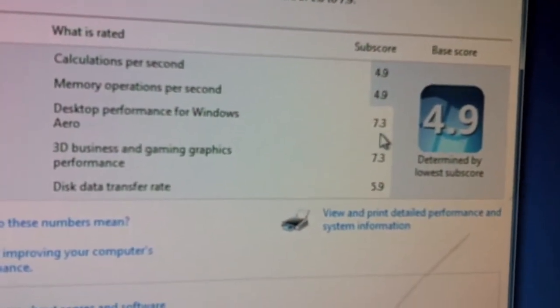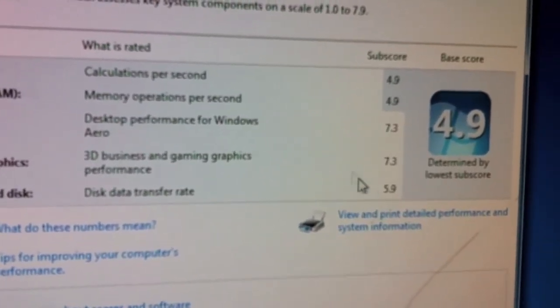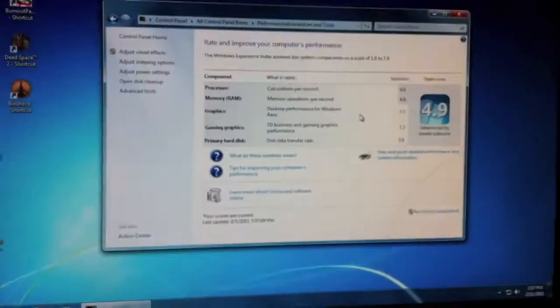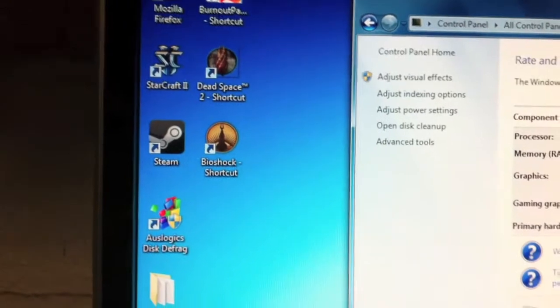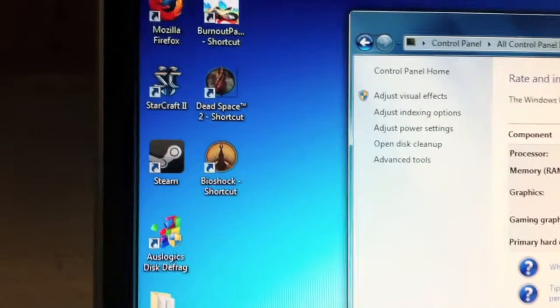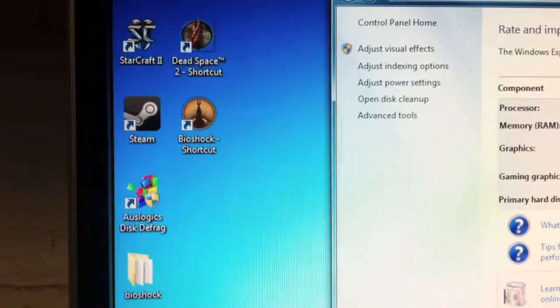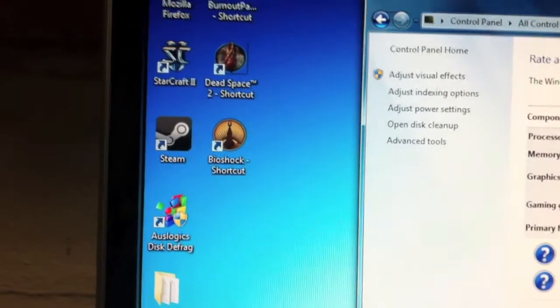The graphics card scores a 7.3, but the slowest parts are the CPU and memory, which I'll eventually replace, along with the hard drive. Performance is very smooth because of the graphics card — I have yet to run a game that really pushes its limits. Games I play include Dead Space 2, Bioshock, Burnout Paradise, and StarCraft 2. In StarCraft 2 I can run almost every setting on Extreme at 60 fps, except for effects, physics, and reflections, which are CPU-intensive.